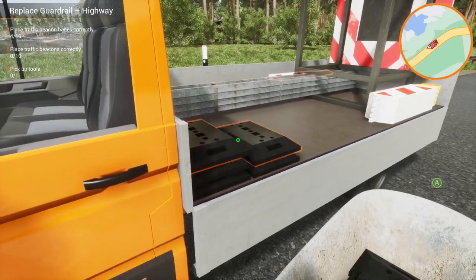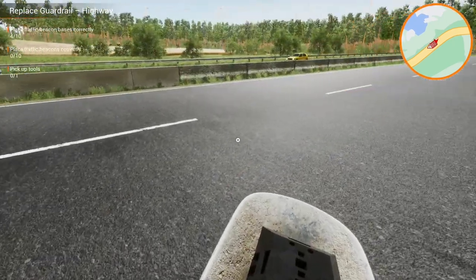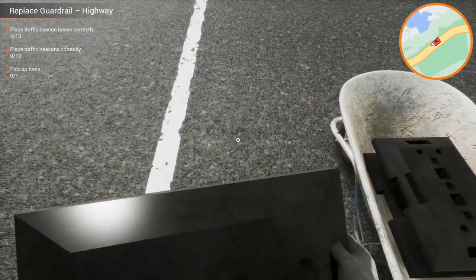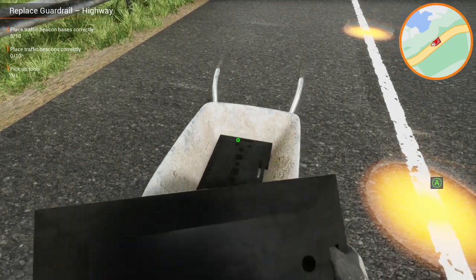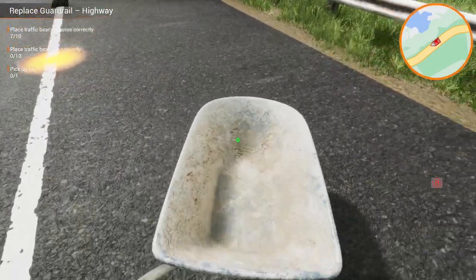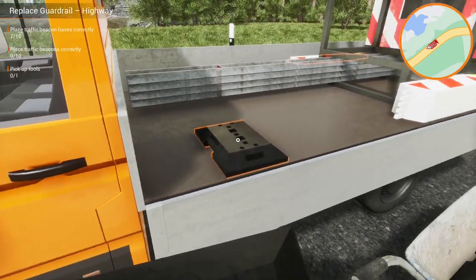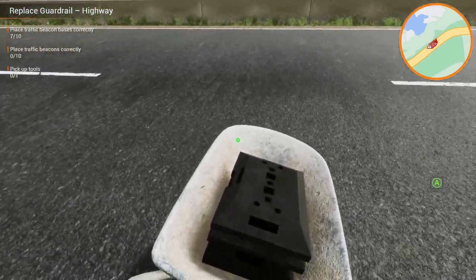Make sure we actually click on the things we want. One here, one here, and one there — there we go. One, two, and three. There doesn't seem to be any cars on the road now.